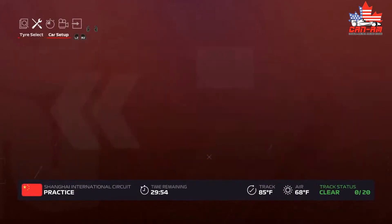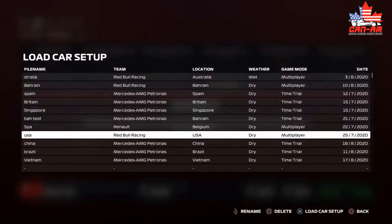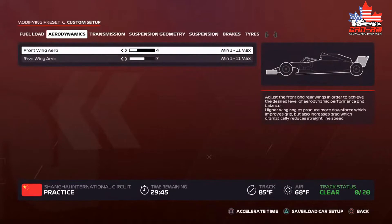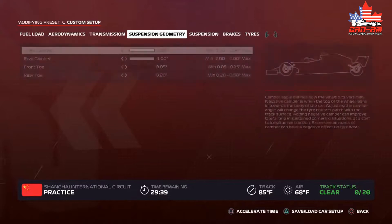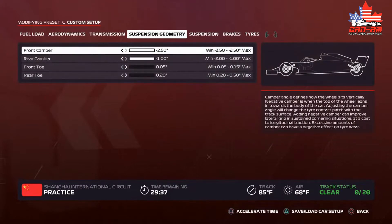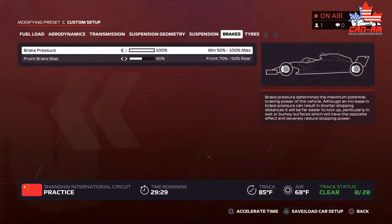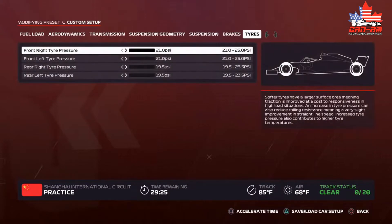Here's my setup: there's a high rear wing — I believe it's a 47 — and the front wing is 7 on the rear. Transmission is 75/50. Suspension geometry: 25, 1.0, 5.20. Suspension: 35, 10, 10, 23. Brakes at 160, and the tires are set all the way to the left.